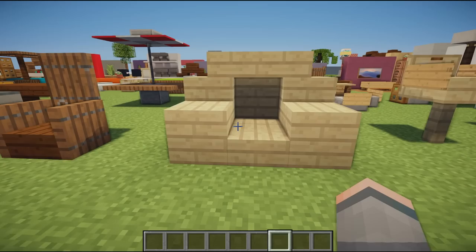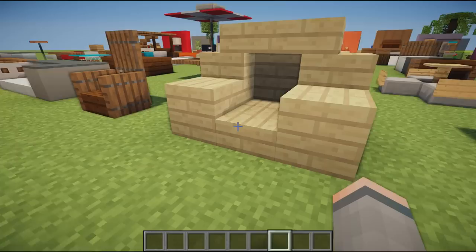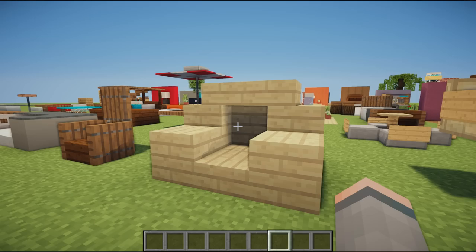Moving on, we then have another single chair using a slab, a door on the back, and two trap doors flicked up either side. Next to this we have a two-block armchair using lots of different blocks of the same texture — stairs upside down and normal facing, two blocks either side, and slabs on the bottom. This cut-out gives a nice bit of added depth, and depth is very important with furniture.